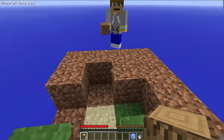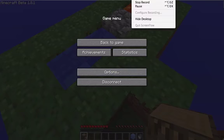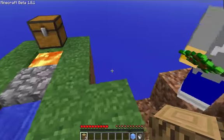You guys have to agree with me that it's not cheating to spawn a sapling, right? Let me just pause the video. Okay, we're back. We spawned a sapling so that we could actually do the map.